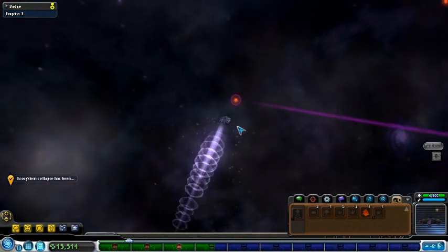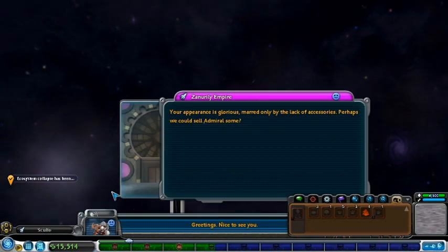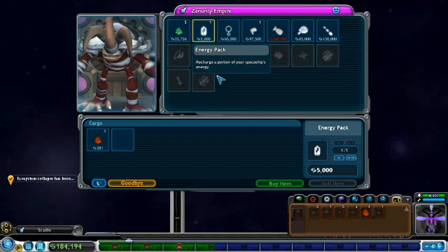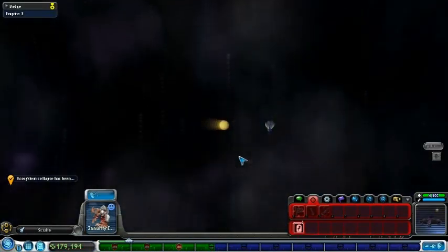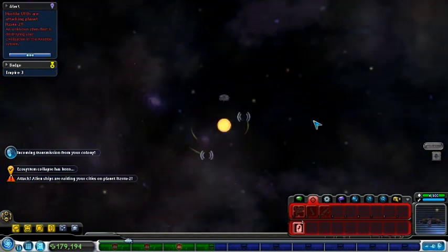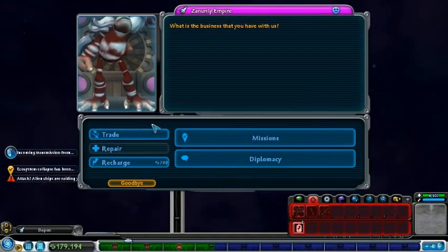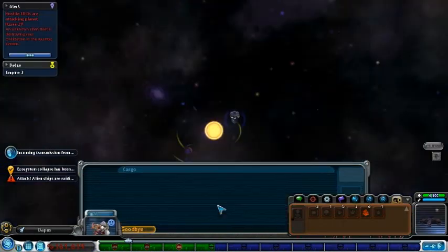Let's check the inventory — I got five green and one red. We're gonna head over to our pink magenta dudes here and see if they want any pinkies. Look at this — they do! I'm gonna buy you. Goodbye. Ecosystem collapse has been prevented on another planet — chances are that's a planet I don't care about.